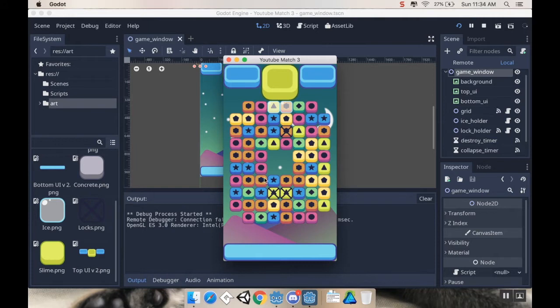So today what we're going to be adding are tiles similar to the icing tiles — I call them concrete. Okay, so let's dive right in.